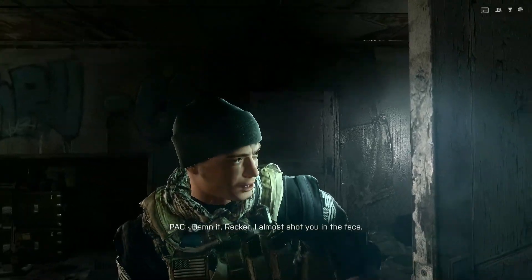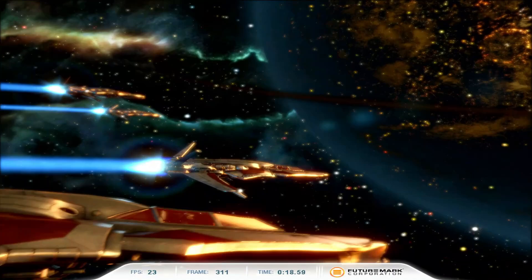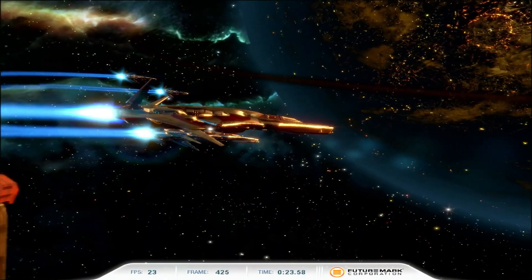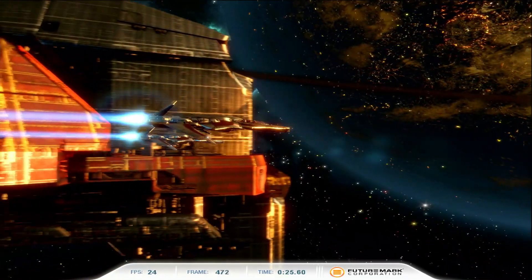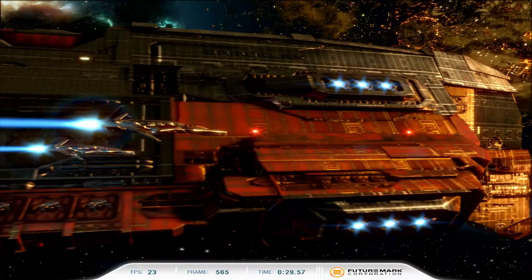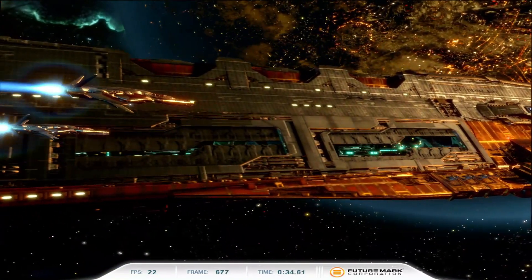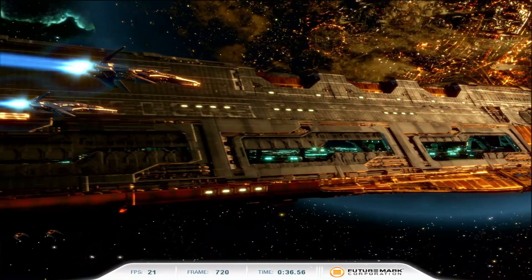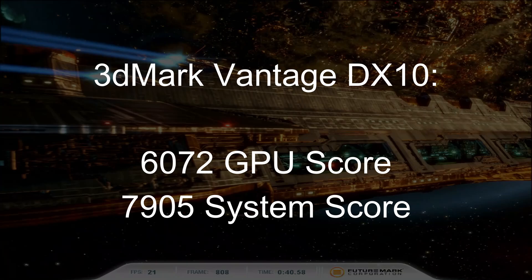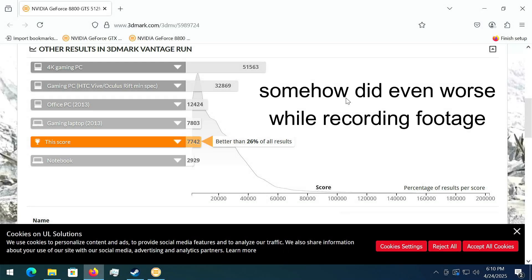Maybe we've finally reached the breaking point for this card. Lastly, I ran the card through 3DMark's DirectX 10 Vantage benchmark. As fun as it would be to see the 8800GTS push 2 FPS on something like Time Spy, it just isn't DirectX 12 compatible, so this is the most we can do. The card ran at less than cinematic frame rates for most of the benchmark, sometimes even dipping below double-digit FPS. Even 3DMark giving a graphics score of 6072 puts it below their expected results for a gaming laptop of the time.